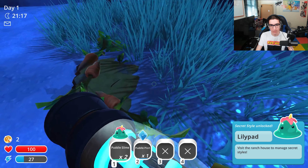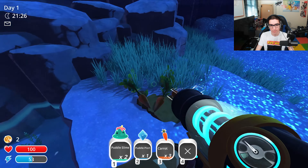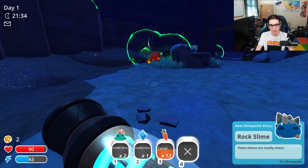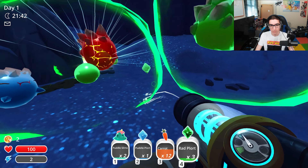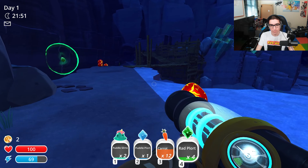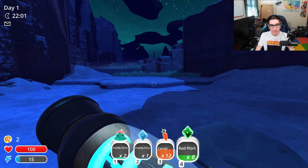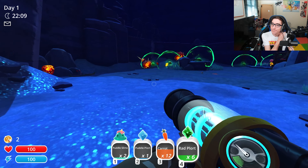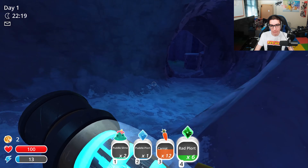I only have two lily pads, ideally I would like four. Let's grab him. Didn't want the rock slime. To be fair, radiation plorts - if I can get any rad plorts currently. Stop eating your own plorts! Alright, six loot for now. Have any puddle slimes come about yet? No. At least we've got some radiation plorts. I'm not going to have enough to feed you, but I can start.